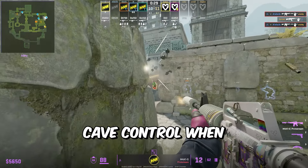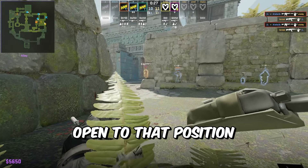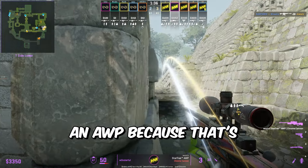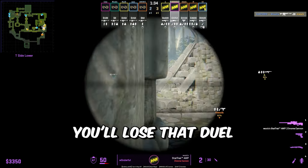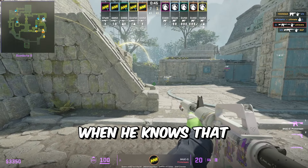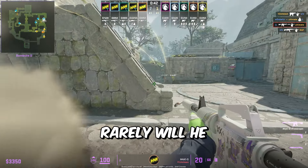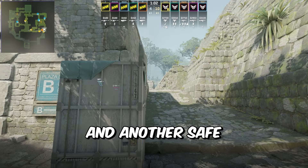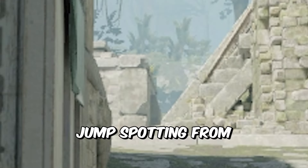Another good position to hold B is playing behind the second cubby and jiggle peeking in and out. You won't get blinded and you might catch a timing if the T's push up. They'll pre-clear it and if you were hiding, they might think it's clear — so when you peek, their crosshair placement has to snap onto you, giving you the favorable duel. Make sure you have cave control when doing this as you are open to that position.